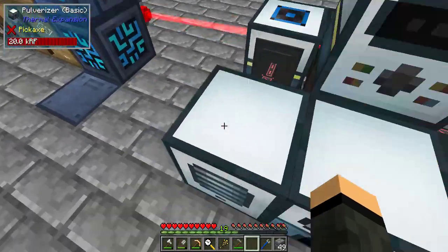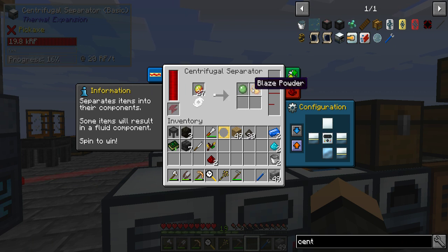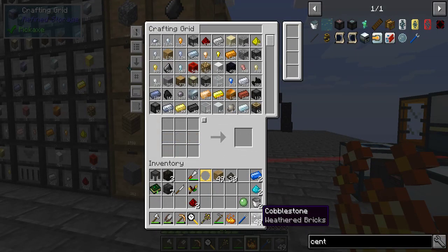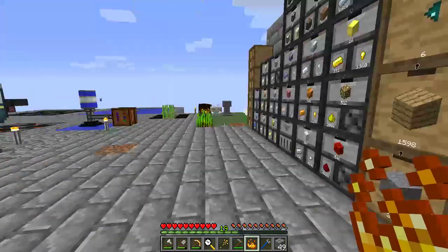Yoink. Magma cream times 28 — in you go. It actually separates pretty quickly. Hey, blaze powder — nice! That is awesome. And regular slime balls, which is actually not bad either. That knife can go away now.